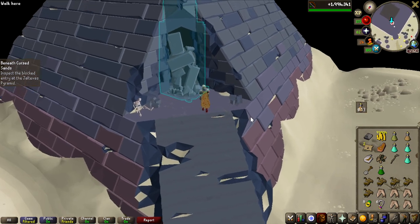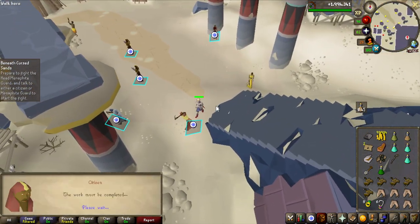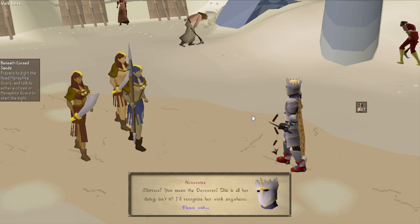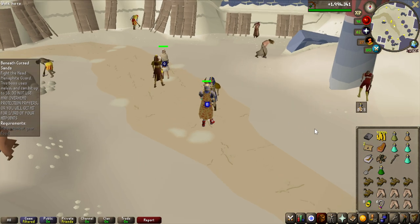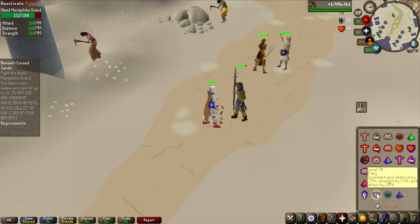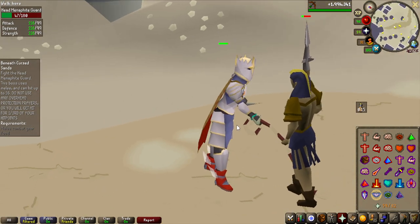I do believe we're coming up on the first boss fight of the quest. The quest overall, just by looking at Runelite's information, doesn't seem that bad. I thought it would be like on the same level as Dragon Slayer 2, but that does not at all seem to be the case. You can't use protection prayers because if you do, he's going to slap you for like a third of your HP. So I guess we're just going to be using Piety and just tank it out. It says do not use any overhead protection prayers or you will get hit for one third of your HP. This is ridiculously easy — just Piety. It's pretty good to have 99 defense in this gear.